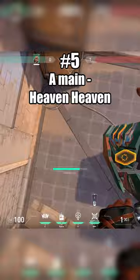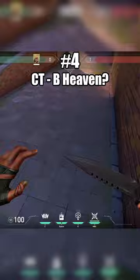At number 4 is the CT to B Heaven Question Mark Double Satchel. It's simple, but it's a long distance to cover from a much lower starting platform.